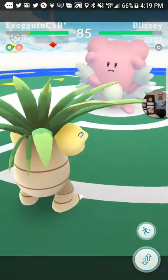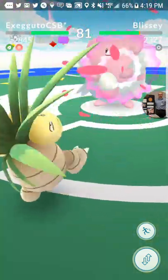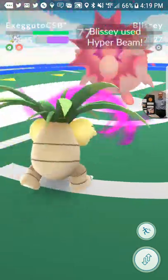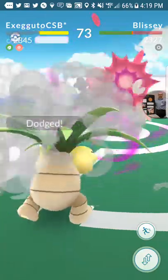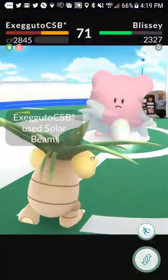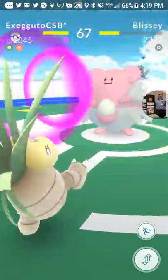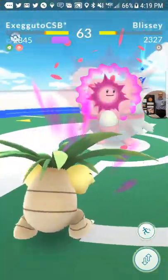It should be able to get off this Beam and then still be able to dodge before this Glissie can get an attack off. And the nice thing is, normally by the time it gets its attack off, you're then ready to launch another Solar Beam. So it's just going to obliterate this Glissie, which is pretty awesome.